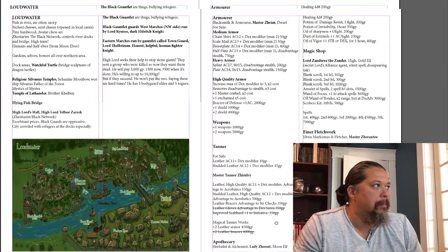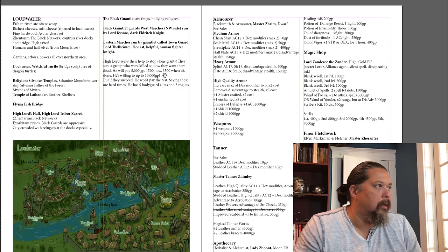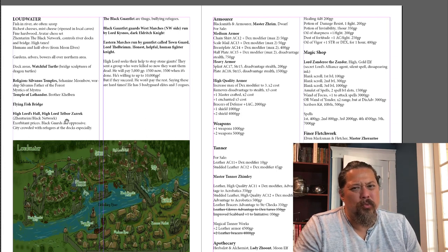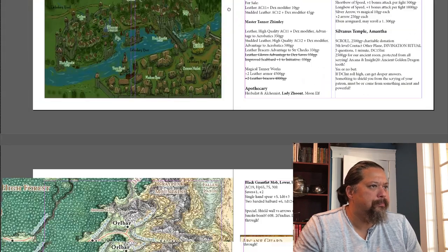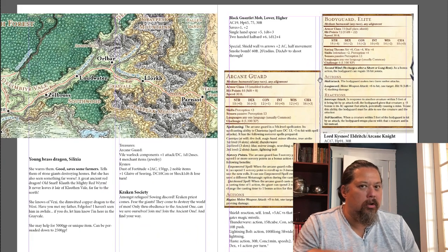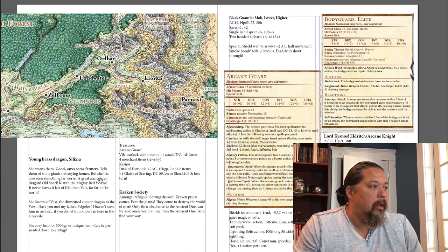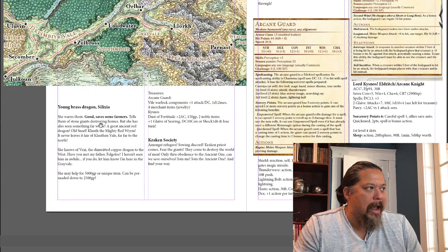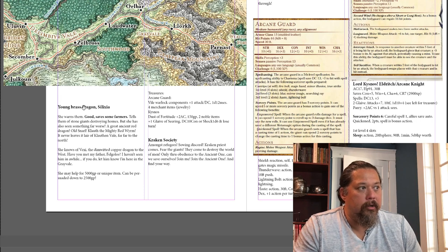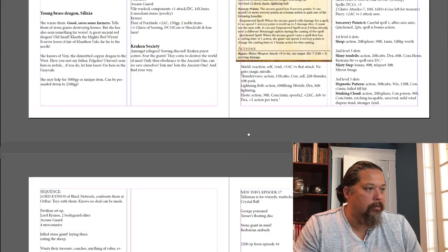That's Loudwater — I showed you how I set up the temple, and I have info on the different leaders over here. I took some info from the book and also from the Forgotten Realms wiki. Lord Kisnos is part of the darker noble elite, and something bad is going to happen — I'm going to have them ambush the party after they finish the stone giants. There are also quite a few dragon encounters in Storm King's Thunder which I think is really fun.